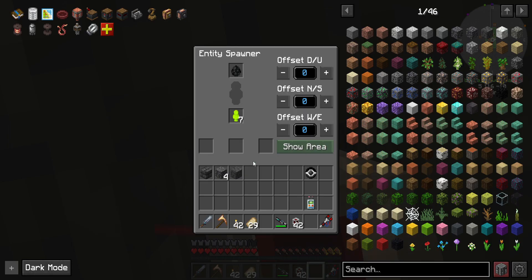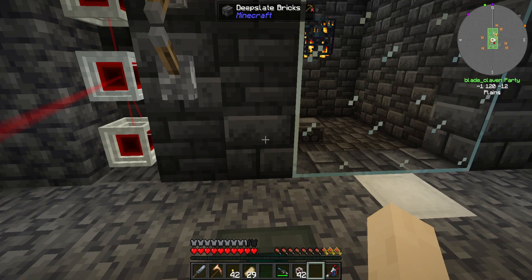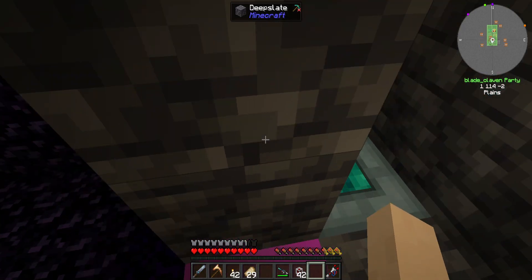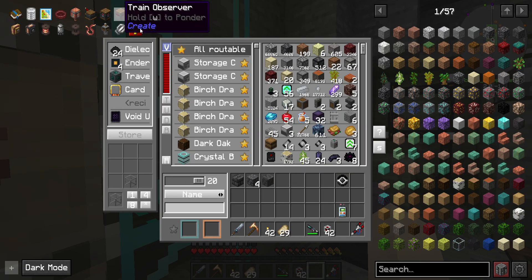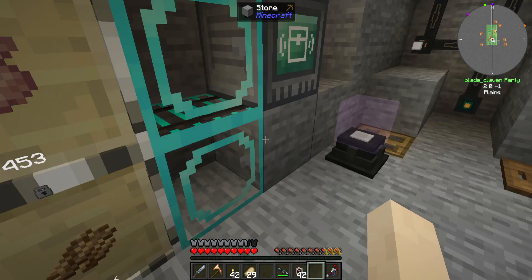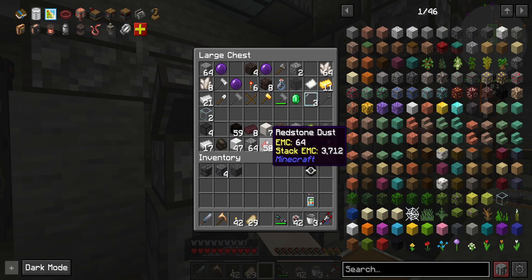Oh shoot, I forgot to unhide the area. Let's unhide there - there we go. Now I need a lever which I do not have. I want to see if I'll get the speeds anyway. We need buckets of stuff. What do we have - we got three buckets in here. Why am I all out of buckets?